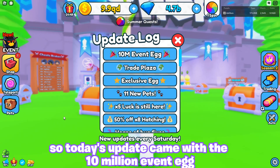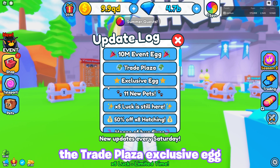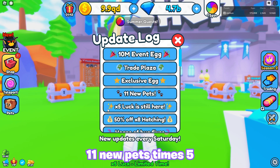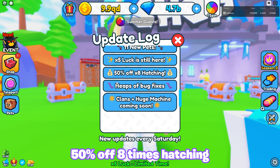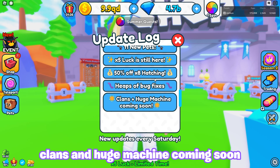Today's update came with the 10 million event egg, the trade plaza, exclusive egg, 11 new pets, times 5 luck is still here, 50% off, 8 times hatching, heaps of bug fixes, clans, and huge machine coming soon.